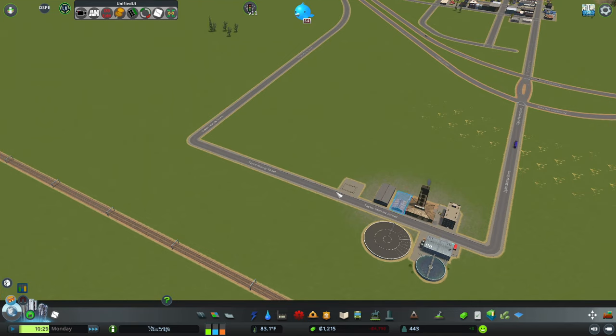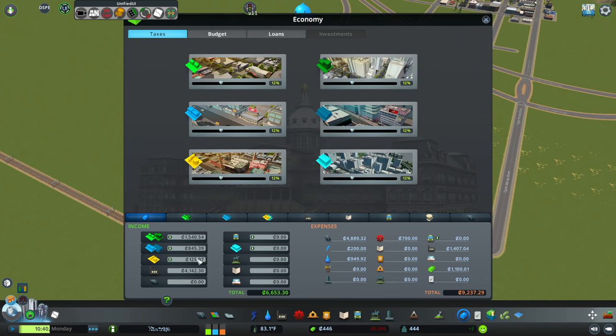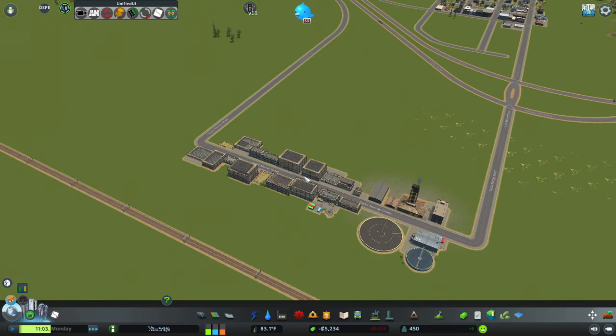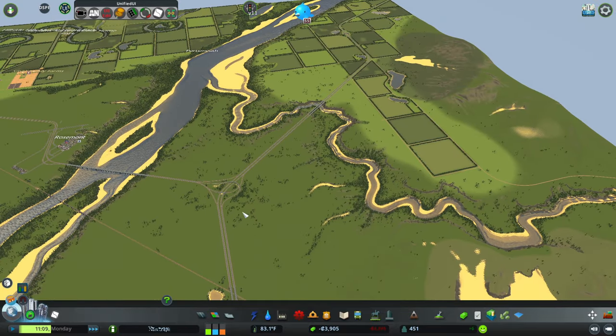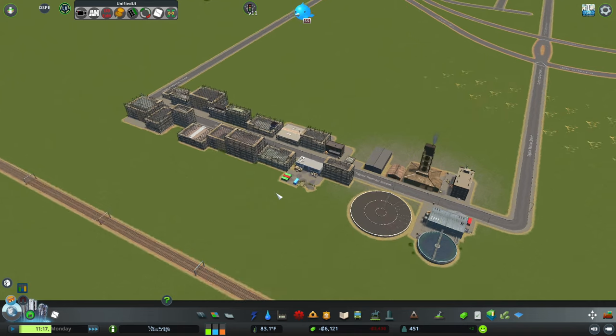I'll let that run a little and get some industry growing here. Our biggest income is the industrial area but it's not doing a lot. If we didn't have to spend so much money on roads right now... it's probably because I have all of this owned — I've unlocked all 81 tiles — that's why.